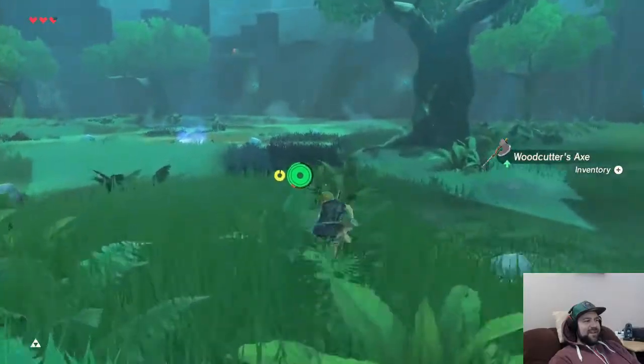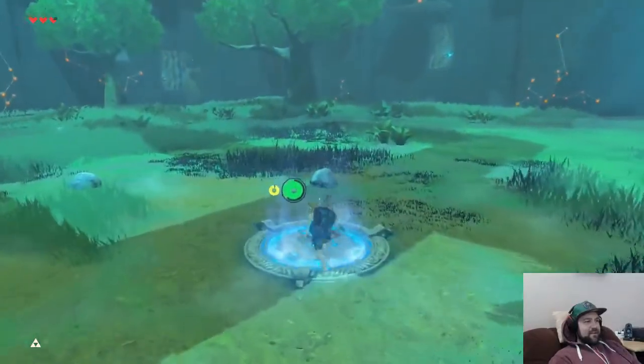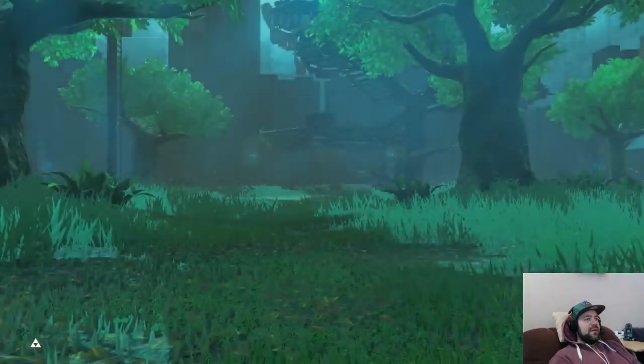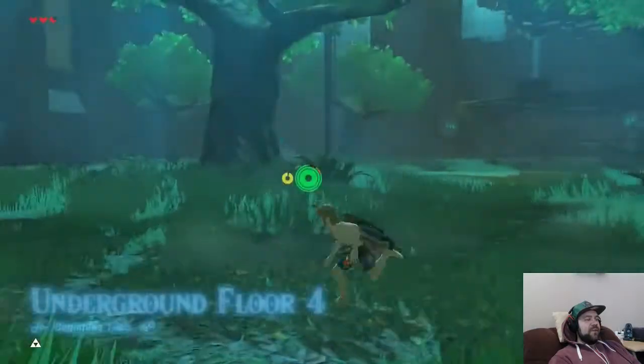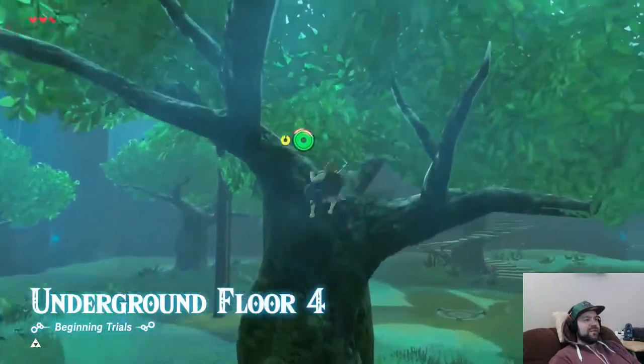You can open the chest in midair. Room three is down — that's probably the easiest room in any of the trials. Here's floor four. Again, we've got a handful of blue bokoblins, but now it introduces some black bokoblins as well, so it gets a little trickier.